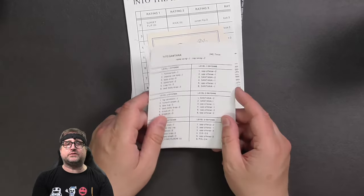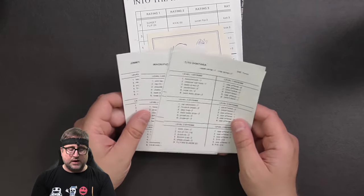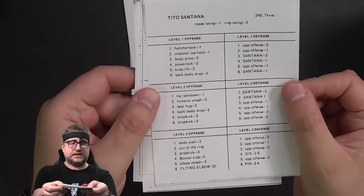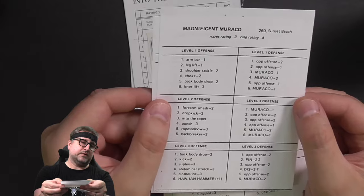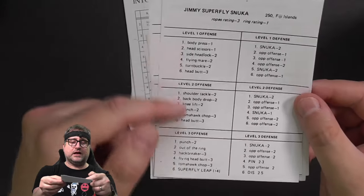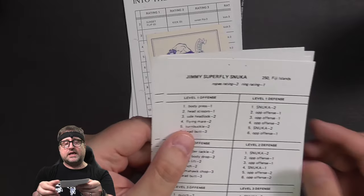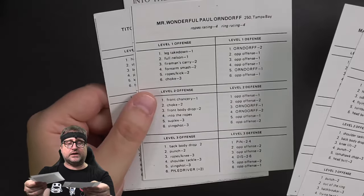Now if you know your Filsinger Games history, you know that Tom originally was pitching the game to the WWF, and so these are samples of what the original cards were that Tom put together for that pitch. We've got Tito Santana, Mr. Wonderful Paul Orndorff, Magnificent Morocco, and then one of the legends that would become an icon of the Filsinger Games Legends of Wrestling game — Jimmy Superfly Snuka. You can see the cards are very similar: you've got offense, defense, and one through six on each of them. You will notice that for the ropes rating and ring rating, they're numbers not letters, and there's also no turnbuckle rating, no disqualification, no out of the ring, no strength and agility and stuff like that. But these are a lot of fun.